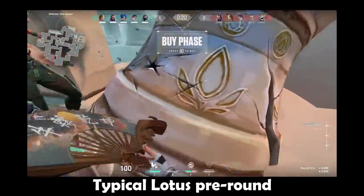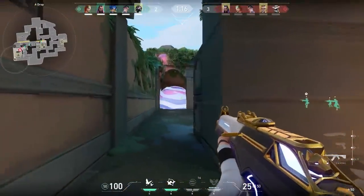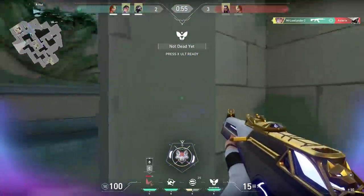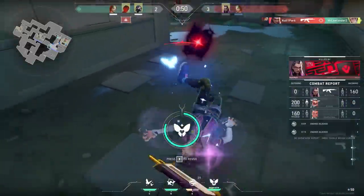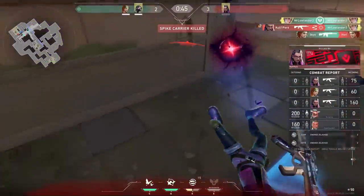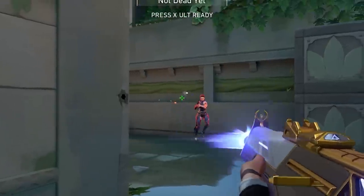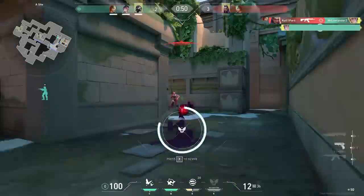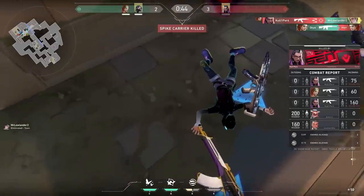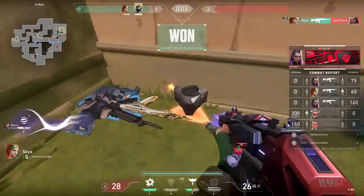Do you hear the bell? This was one of those games where not a lot happened until the fifth round. Look at this clip and tell me what I did wrong. Actually, I think I didn't do anything wrong this round — the reason I died was bad aim. And some people might say my ultimate was a waste, but you don't need to make kills to be useful in the round. The fact that I used my ultimate distracted the enemy Sky and Reyna — and that's how we won the round in the end.